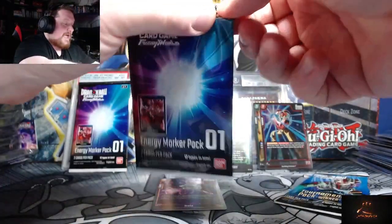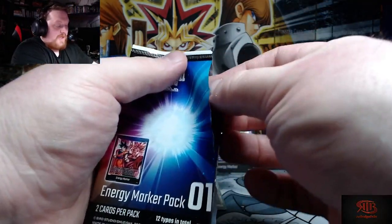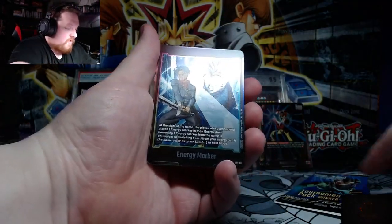Goku, Goku Black, and Gohan — I'll take that, I'll take that! Now if we get a gold card that would be crazy, as long as it's not the bad one. Okay, we got Trunks — another good one!